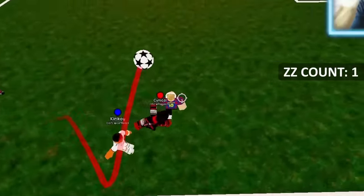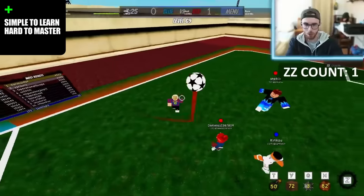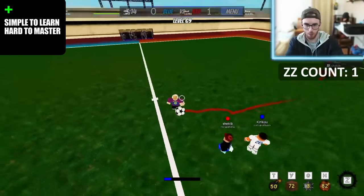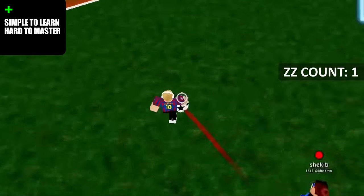The next game on the list is TPS Street Soccer — simple to learn, hard to master. You only have two things you can do: slide and shoot. But people find out that when you raise your ping, you can do a lot of dribbles like infinity dribbles, zig-zags, and so on.